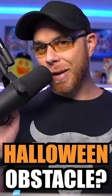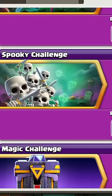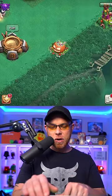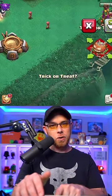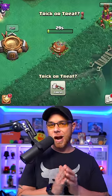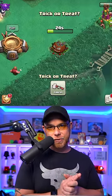Did you guys get your Halloween obstacle yet? We got it on the Joe V9 account. A lot of complaints about this spooky challenge because there was a shovel of obstacles or whatever. That's what it's for — if you want to move this off the map, use your shovel and put it anywhere you want. But we're going to remove it for 25,000 elixir because I need to know what is on the inside of the trick or treat obstacle.